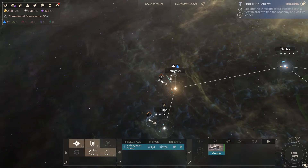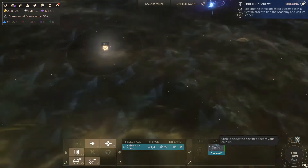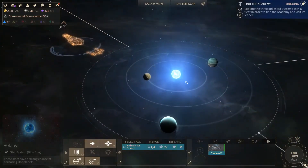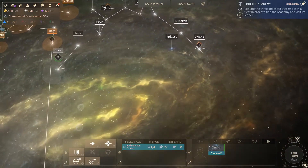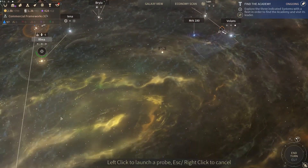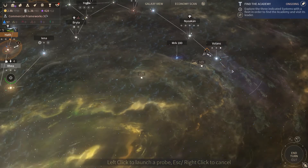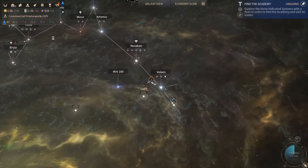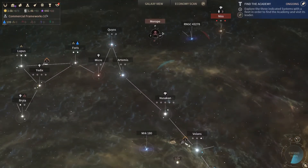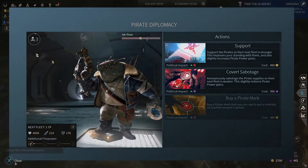So better idea to send you here and scout. And you're gonna move here. I'm gonna probe in that direction and then put another one here, then I'm gonna wait. Maybe I should buy a pirate mark and use it, because I should really need to use my dust.